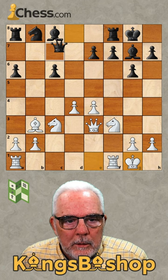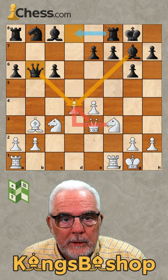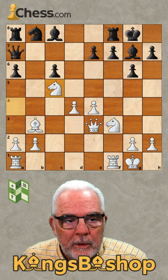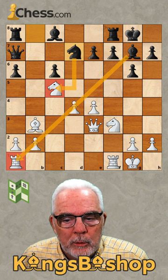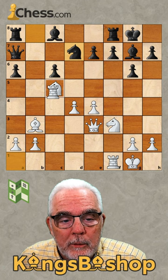Qb6 applies some pressure here to the d5 square. We do have it twice defended, but now he has another piece that can come in and add even further pressure. So Jan played knight a4, hitting the queen. Queen to a7 flees to safety, but maintains that pressure. And knight c5 obstructs the queen's influence on the d4 square.